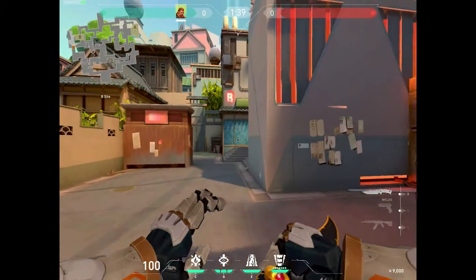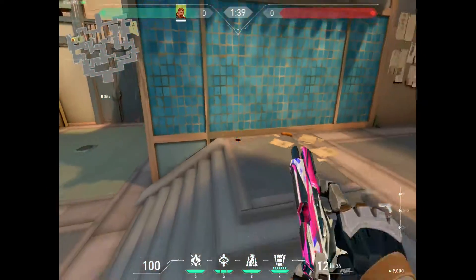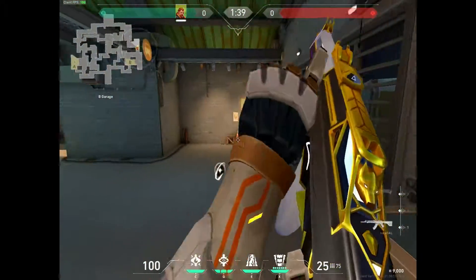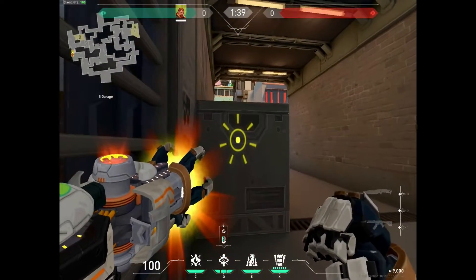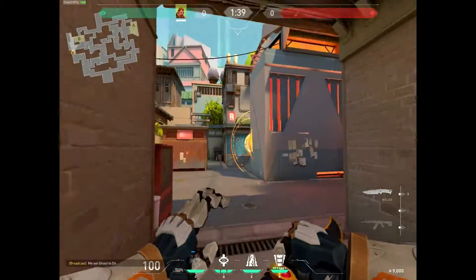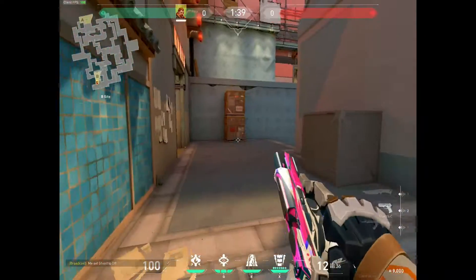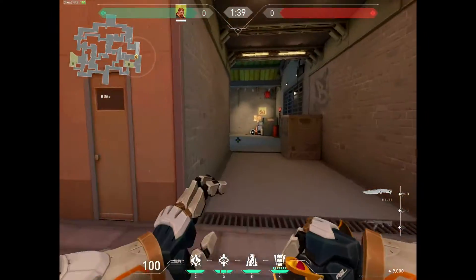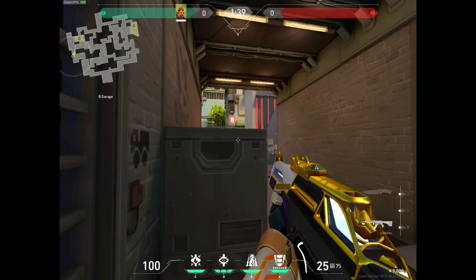Let's say the spike is planted right here. What you can do is try to play back side. You can use your blind to do this — drive them away. Anything in this circle area will get hit, so they'll need to retreat for a while, or they're just gonna stick it out and die. Those are the two options.